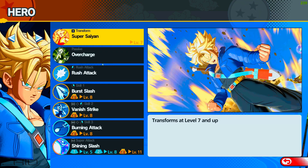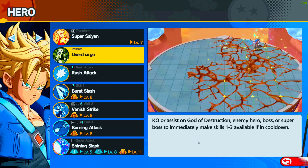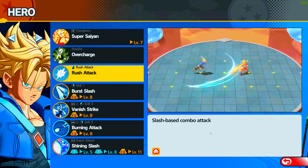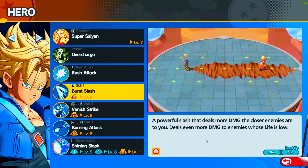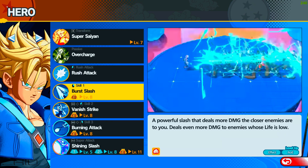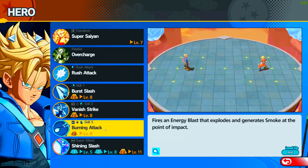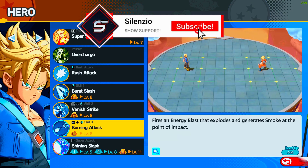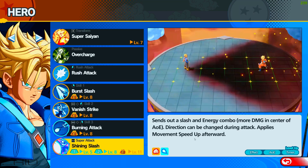Future Trunks — his passive Overcharge triggers on KO or assist on an enemy hero or boss. He's close range and uses his sword. He deals more damage to enemies close to him and more damage to enemies whose life is low. Warp lets him teleport and unleash an AOE attack with more damage to close enemies. Burning Attack fires an energy blast with a point blank explosion — insane. I need him.